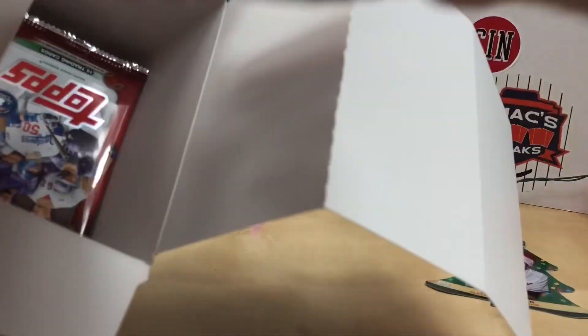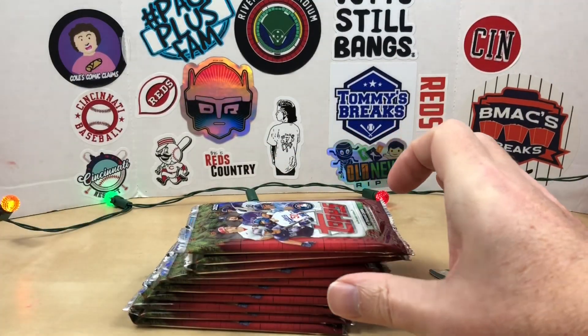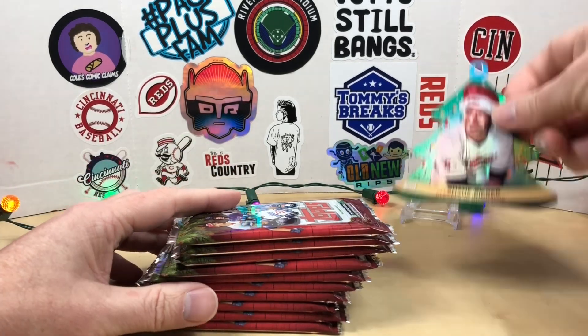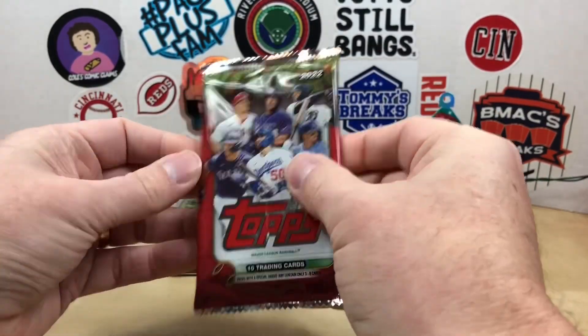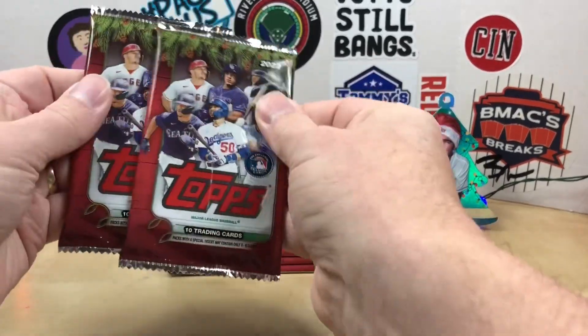Here is our ornament — we got Shane Bieber. Let's get our packs out here. I'd love to find that autograph from one of these boxes. I've always managed to pull relics.